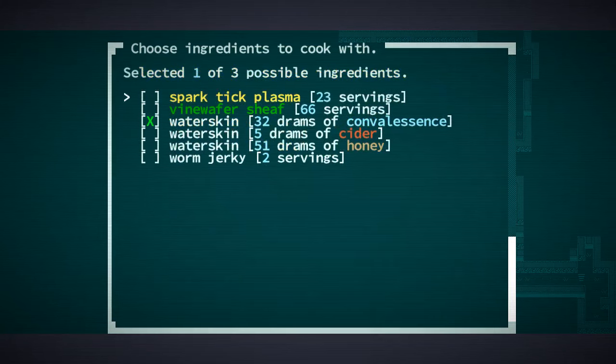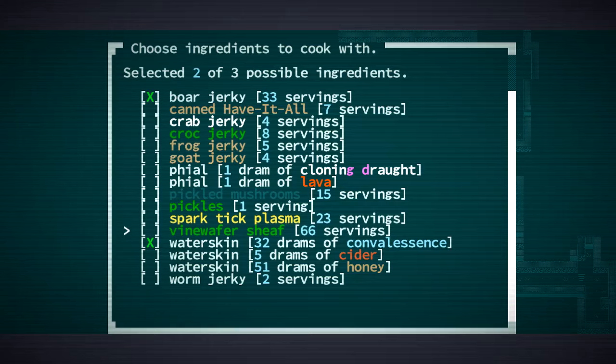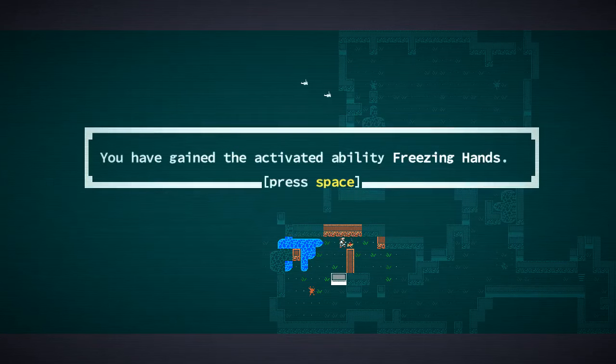Let's put in some convalescence, board jerky, and some vine wafer. The meal gives: cold resist, whenever you take damage you don't thirst, max HP, you thirst at half rate, can use freezing hands, and — can use cryokinesis, probably even better. Whenever you drink fresh water there's a 25% chance. I think I'm going to take the one with thirst at half rate and freezing hands. We're going to save a recipe for that one.